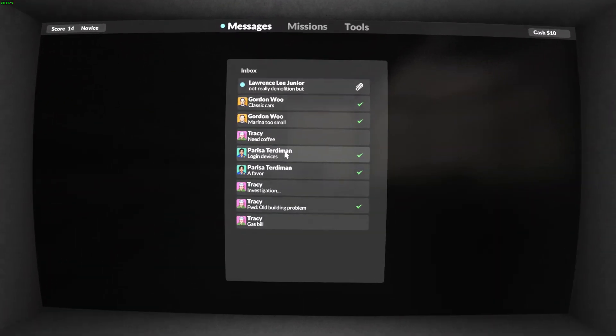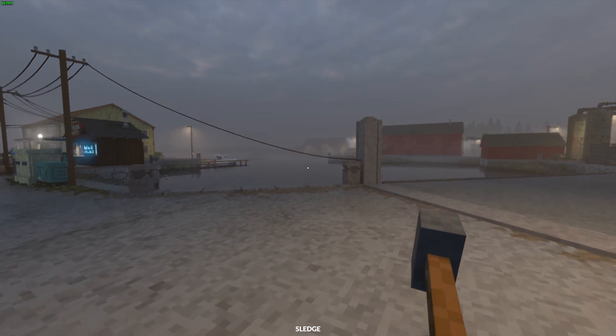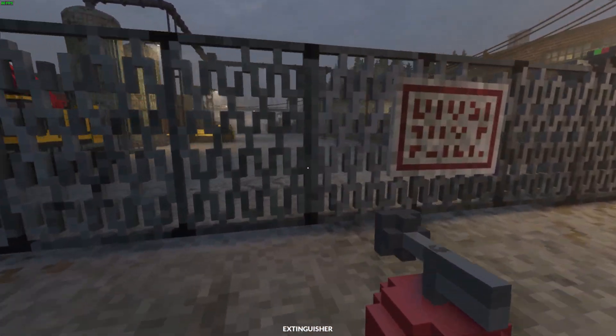The first three achievements are pretty simple. All you need to do is load up the mission 'Making Space' and this will take care of both the 'Where's My Hammer' and 'Bare Bones' achievements at the same time. Once you load into the mission, head across the drawbridge, jump into the water, and climb up to the crane.